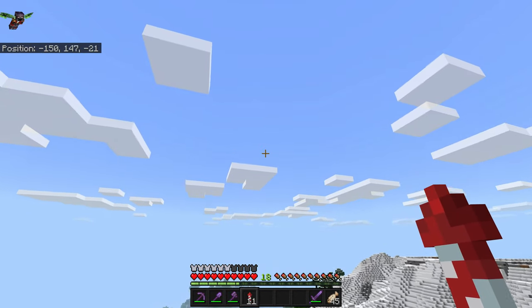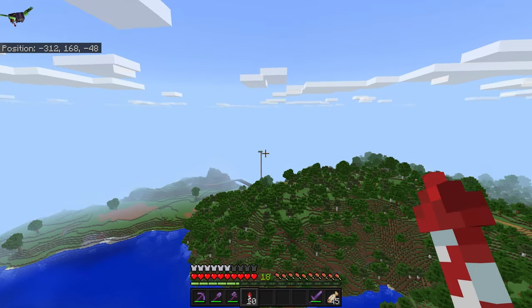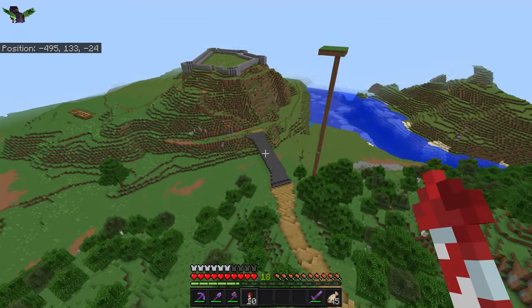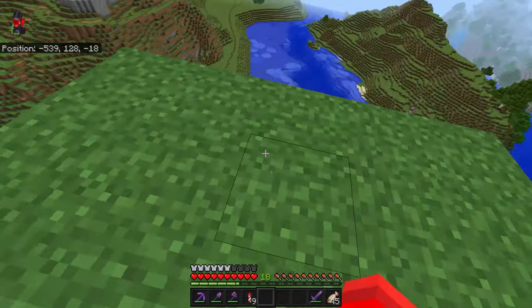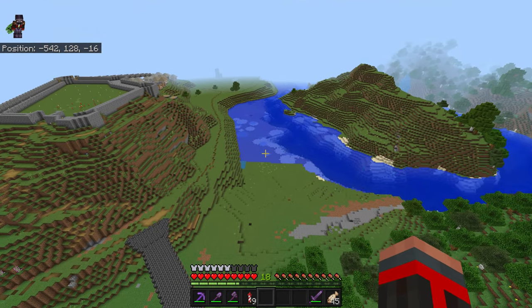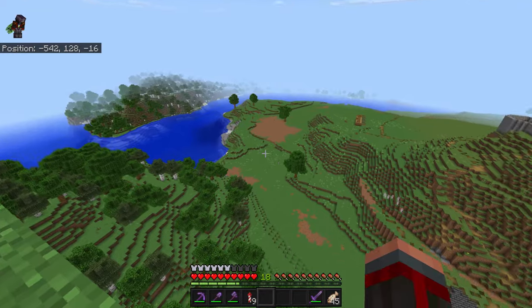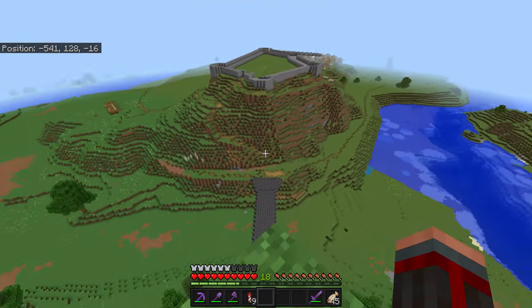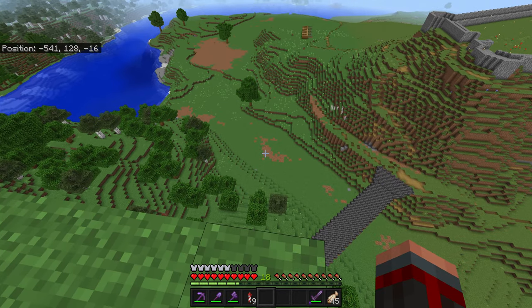This area will become a sort of village or small town called Elysium Grove. This path goes to the world capital called Prime City. This will become the island where the city will be. I call it an island because this area has been dug up by hand — from this side to this side I will be creating a river separating this land from the continent.